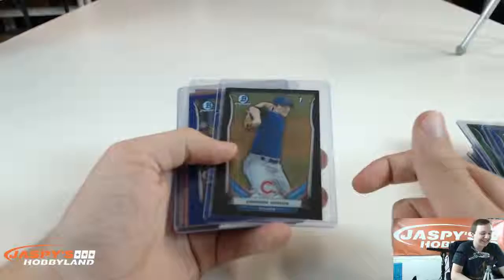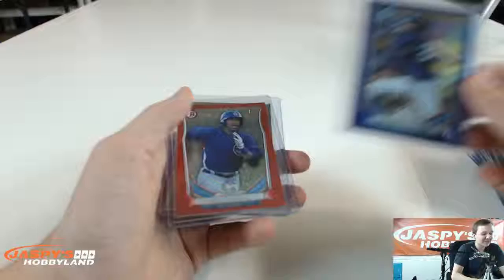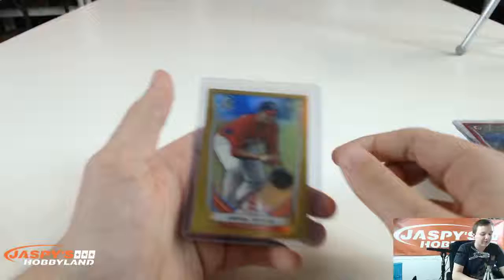Jake Thompson, Blue to 399. Carson Sands to 75. Mason Williams to 399. Aloy Jimenez to 150, and a Gold Refractor to 50 of Rafael Devers.